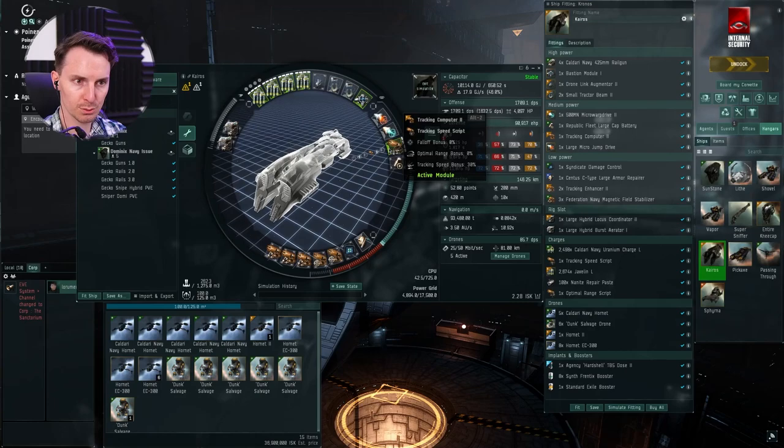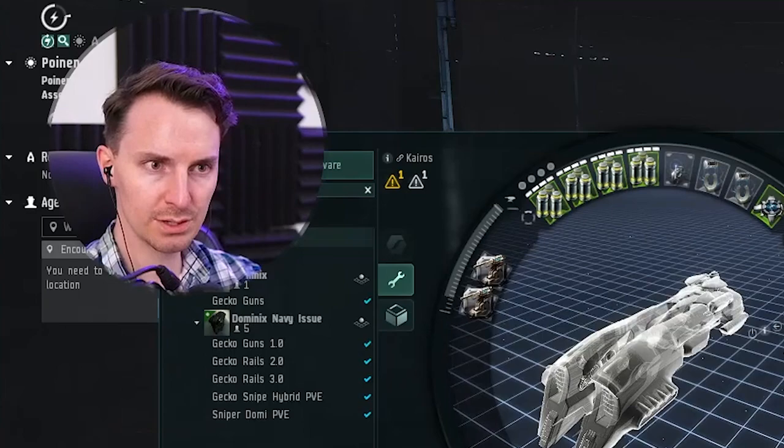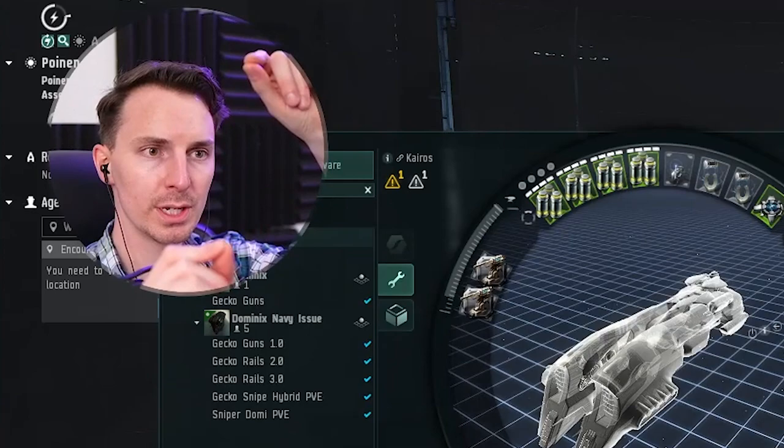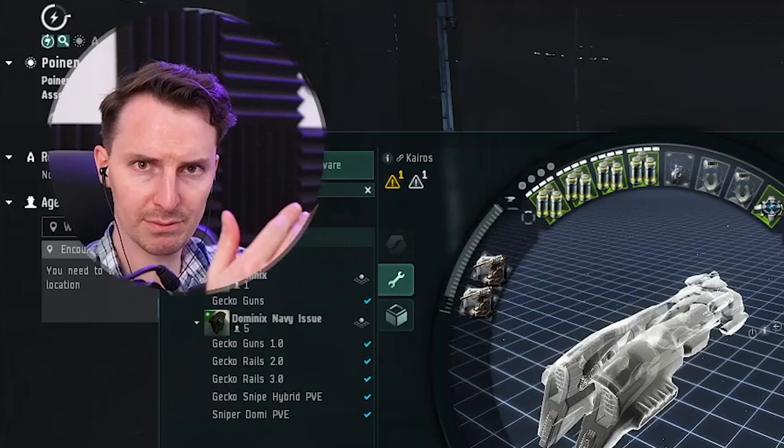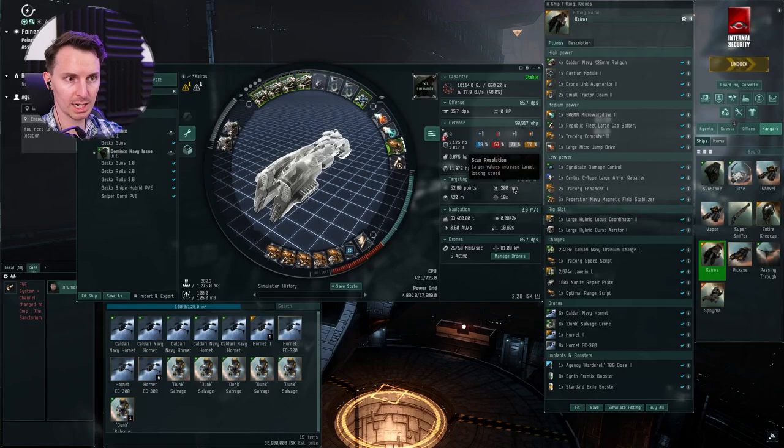The tracking computer is really just to maximize the chance that you're getting those smashing, penetrating hits. The gist of it is: if something is moving to the side of you, it's harder to hit; if something's moving straight towards you, it's easier to hit. The higher the tracking speed, the better the chance that you'll get those bigger crits. Make sure you keep this going. With this Kronos, you can target out to 146km — so that's incredible. I just love it.